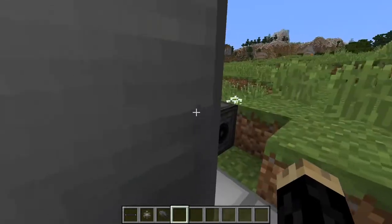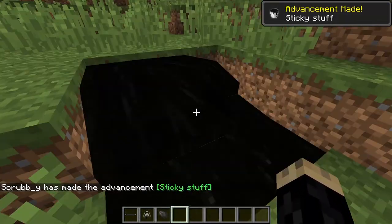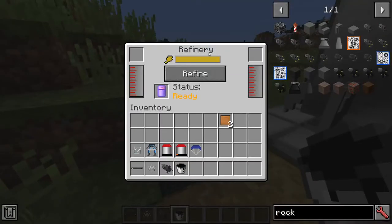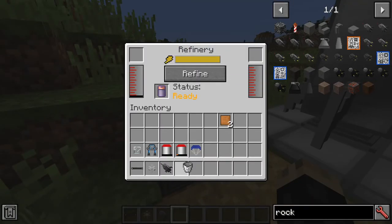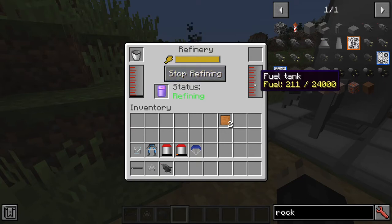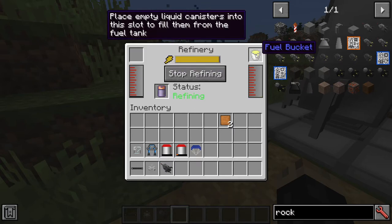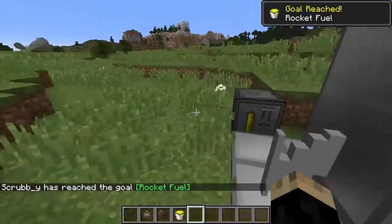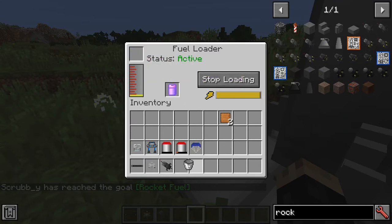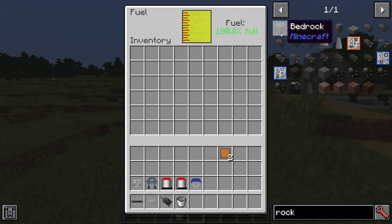Yes, you need fuel to go to the moon — it's not going to run off nothing. You'll want to find oil, which is a black liquid you'll find at the bottom of caves. Bucket it up and take it to an oil refinery, put the oil buckets in, click refine, and it'll start refining your fuel. Once enough fuel has refined, take another bucket, put it in the other slot, and it'll fill with fuel. Then head to your launch pad, put a fuel loader right next to it, put your bucket of fuel in, and it'll load the rocket. One bucket of fuel fills the rocket all the way.